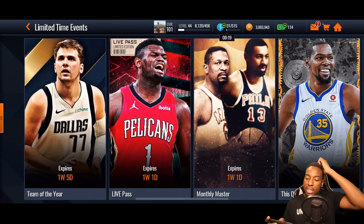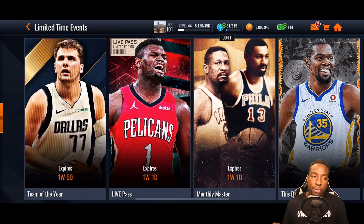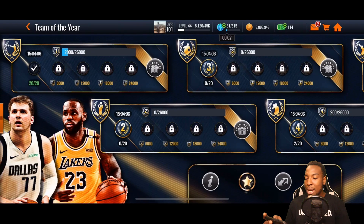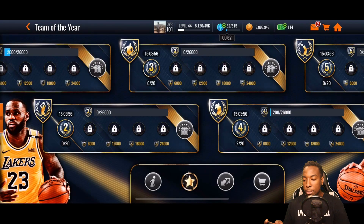Let's hop over to the campaign and see what's going on. This is a one week and six day promo — basically a 13-day campaign. You can see it looks way different than our last campaign. I like how EA switched it up with a new style for this promo.